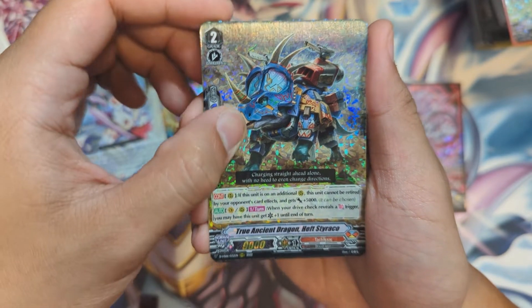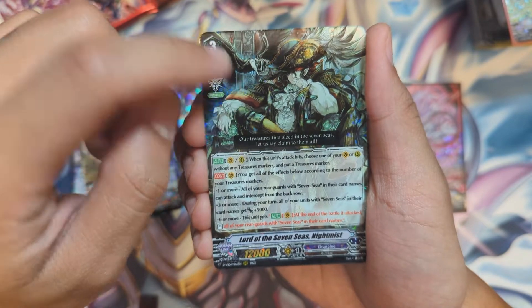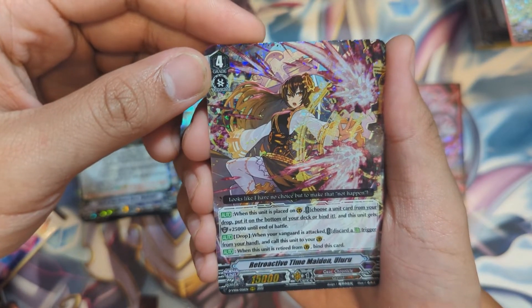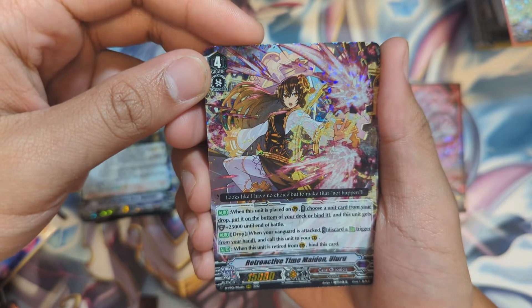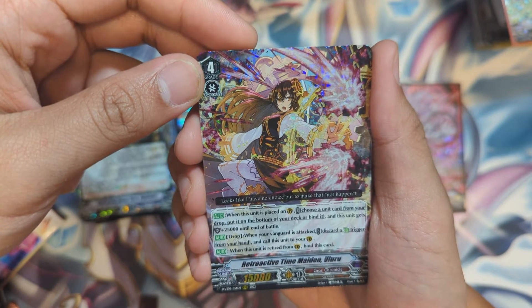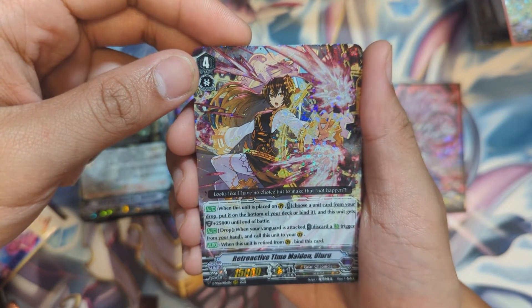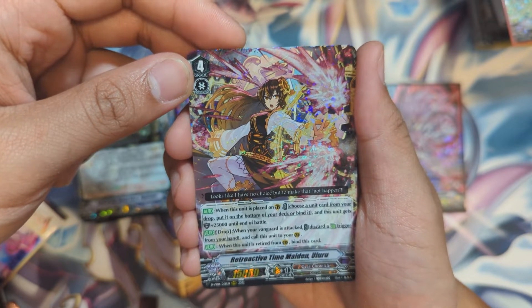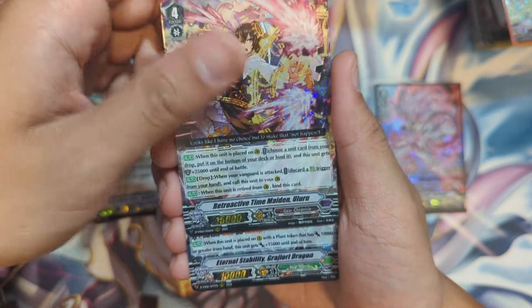Next: Astral Chain Dragon, Nurse of Holdheart, True Ancient Dragon Heft, Styraco, Lord of Seven Seas Night Mist — another card I kind of want to build but I have priority on other things. Retroactive Time Maiden Uluru: when placed on guardian, choose a unit card from your drop and put it on the bottom of your deck or bind it — this unit gets plus 25k shield until end of that battle. From the drop, when your vanguard is attacked, heal trigger from your hand, call this unit to guardian circle. When retired from guardian, bind this card.